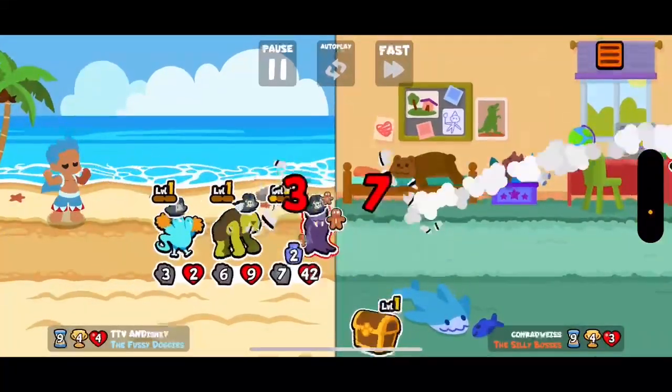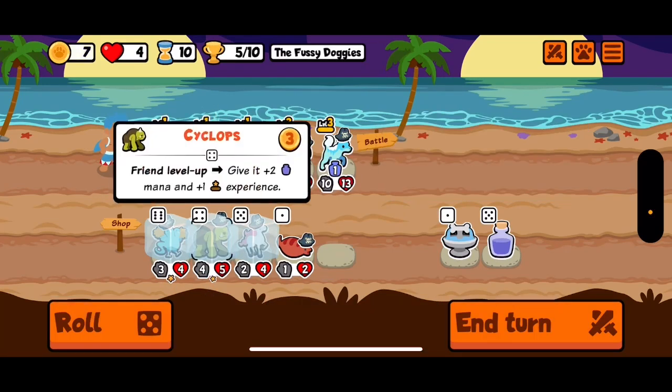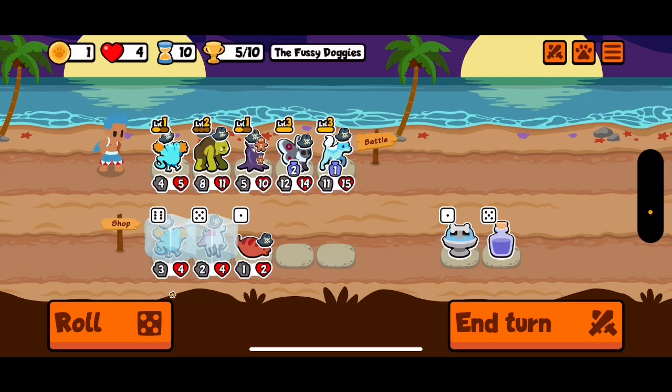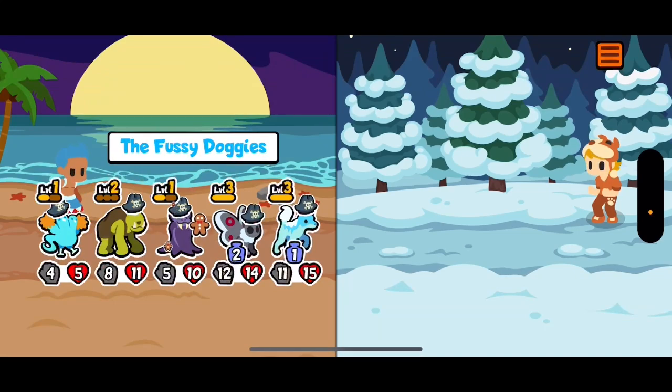We're feeling pretty strong here, I'm pretty happy with this. Let's go cyclops level up. Oh my god, we keep getting team spirit. I don't think we go for visitor — it is good with unicorn, but I don't know what we would get rid of. Maybe we get rid of cyclops and team spirit can go too. I really want to get this vampire bat leveled up to get the benefit from the cyclops.